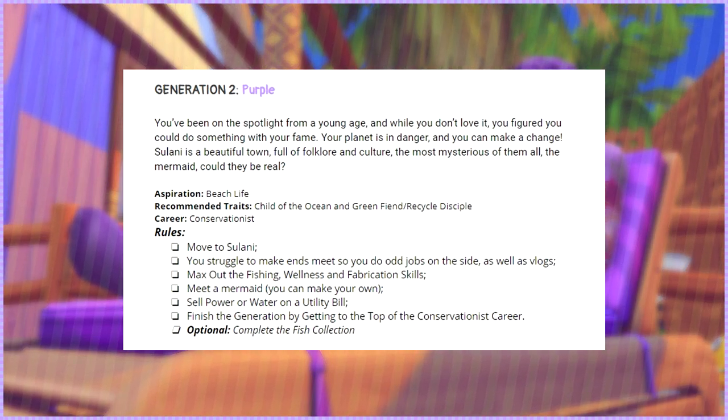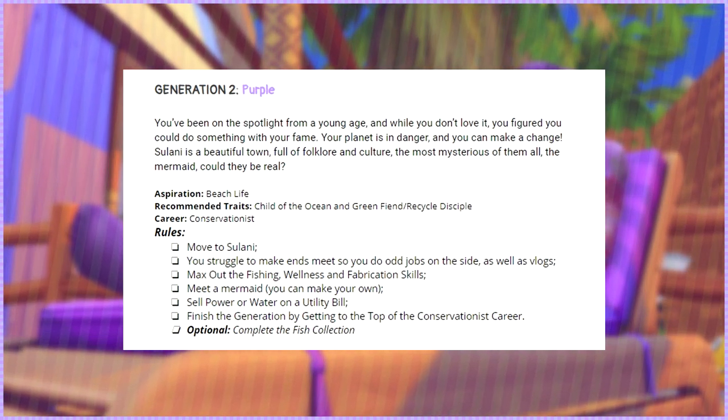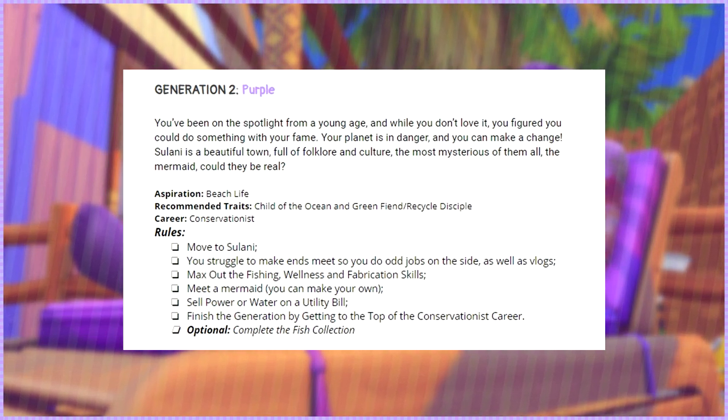We're going to be doing some vlogging, fishing — which I'm not excited for — and we're going to be maxing out our wellness and fabrication skills, mixing the Eco Lifestyle pack with the Island Living pack. Lupin is going to be in the conservationist career, caring about the environment, wanting a green footprint. We'll be exploring the mermaid life state, selling power or water on a utility bill, and finishing the generation by reaching the top of the career. There's also an optional fish collection.